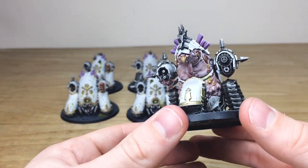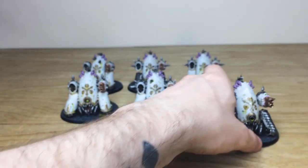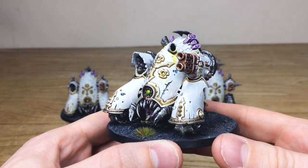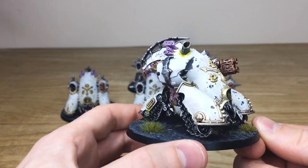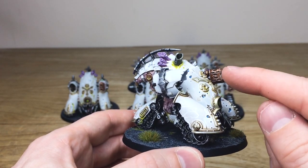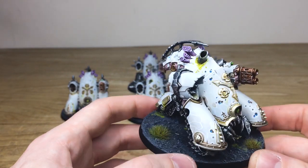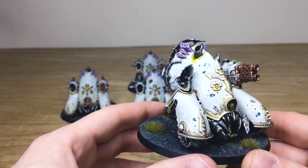You can see the consistency from miniature to miniature, which is one thing we do pride ourselves on here at Siege. Whether you take out one phase, two phases, or three phases, you'll always get the same consistency from model to model. Going back to these, you can see the extra little details on all the armor — some scratches and cracks on the armored panels — and loads of ooze just coming out of the different areas of the models, which is really fitting for a Nurgle scheme.